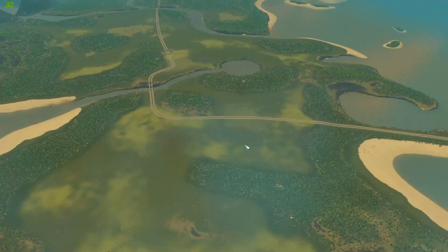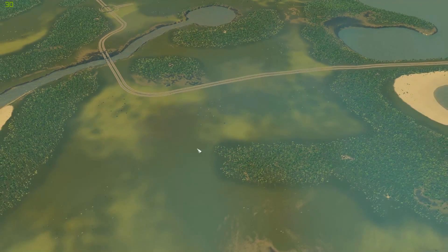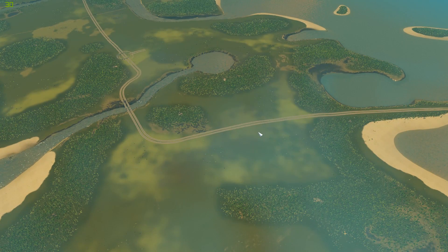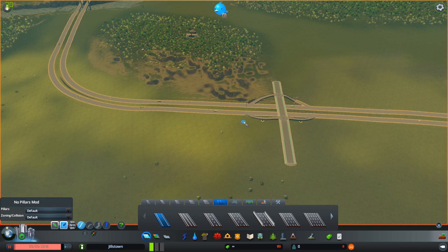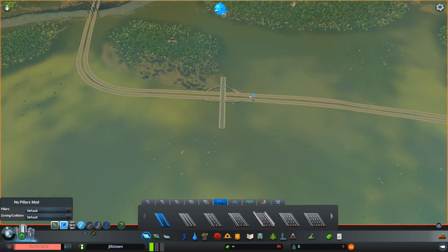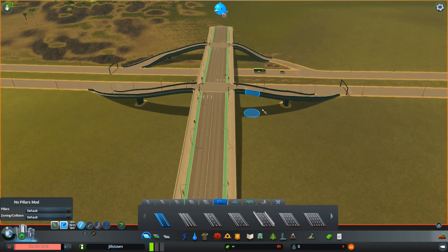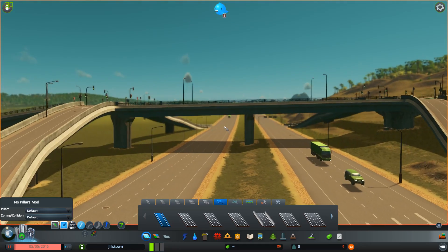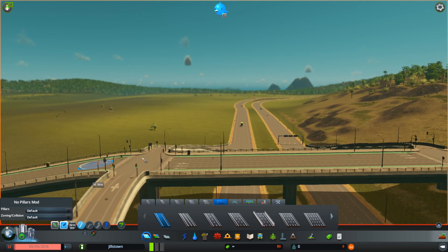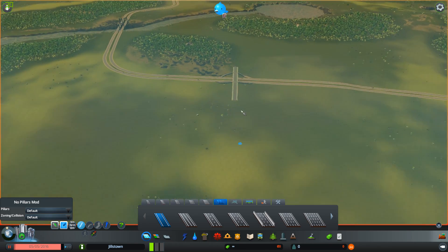Let's go ahead with that. First we want to get our highway connection going and start getting some roads down. This is our first on/off point for traffic coming into the city. I'm just going to make it a basic intersection — this is where it actually sits on the map. So we've got our traffic coming along here, going up and back that way — pretty standard interchange, and then we'll have our traffic coming into the city.